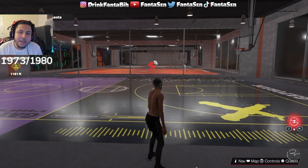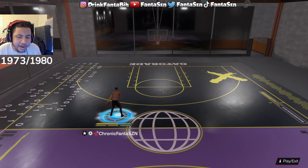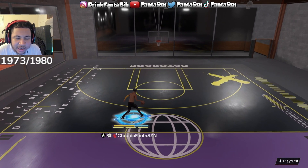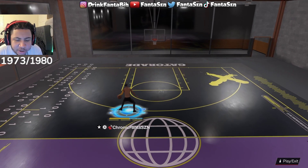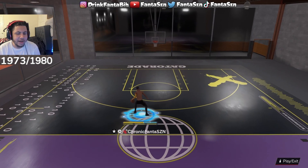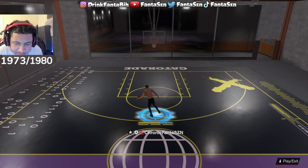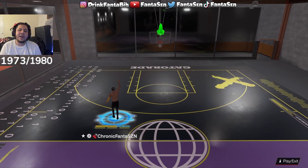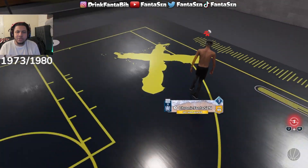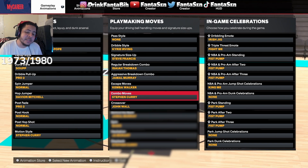Next up: regular breakdown combo Isaiah Thomas and aggressive breakdown combo Jamal Murray. Regular breakdown is just let go of everything and flick forward with your right stick. I don't do this move much, but I'd rather have a good one on than something crazy that gives a nasty unwanted animation. If you hold right trigger and flick right stick up, that's the aggressive breakdown. I don't really do those moves, but I have them on because they distract you the least when accidentally triggered.